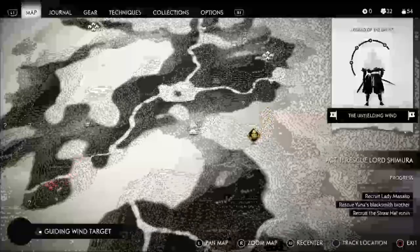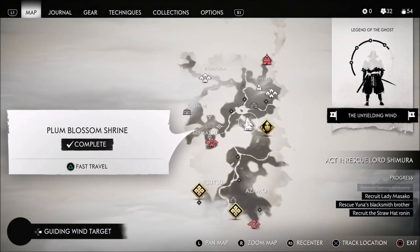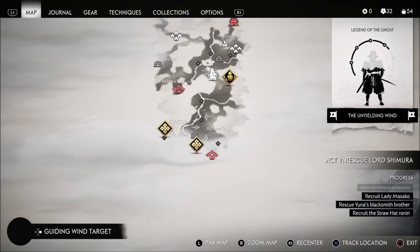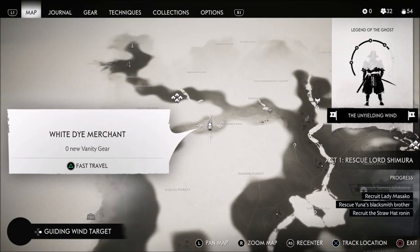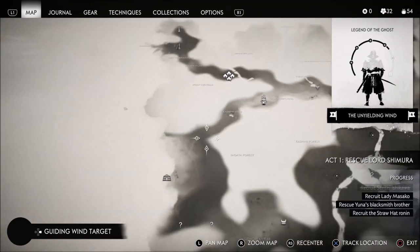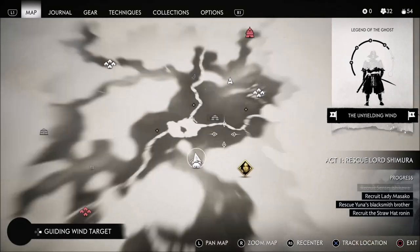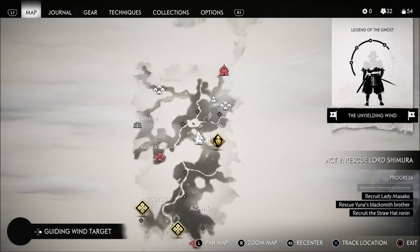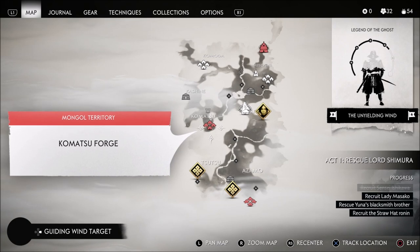I unlocked a bunch of stuff. There's also the White Eye Merchant — he's in the mountains and really hard to find, but if you get the right resources he can craft you some special white gear, like a cloak and stuff like that. It's really well made and looks beautiful.